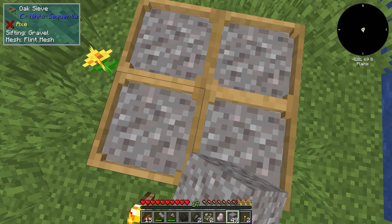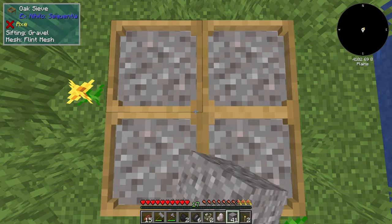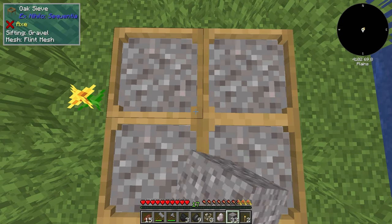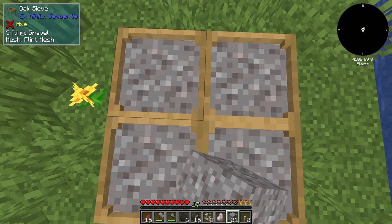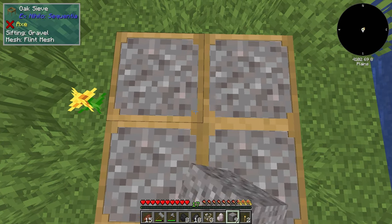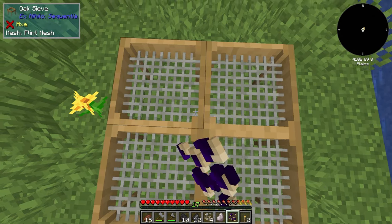To be able to make what we want, we need to obviously start sifting gravel so that we can get iron. Iron comes from sifting gravel in a mesh which is flint or higher. Higher tier meshes give obviously a higher chance to actually obtain iron, so it tends to be better to use a higher tier mesh. And you can also build the sieves so that you can have a multi-block. At the moment we have four sieving at a time — you can have up to 25 sieving at a time in a 5x5.